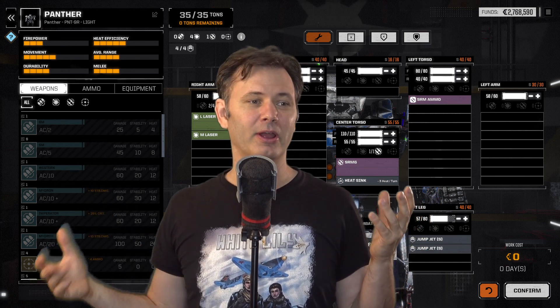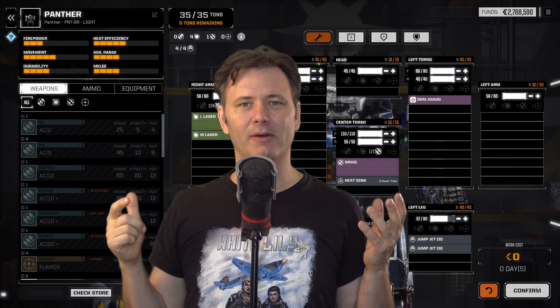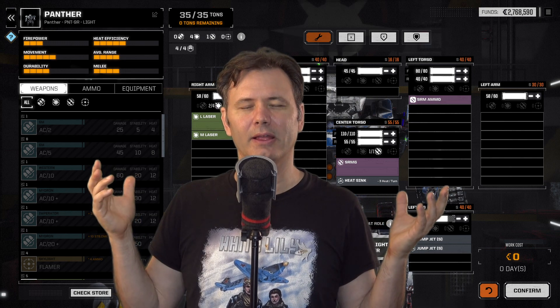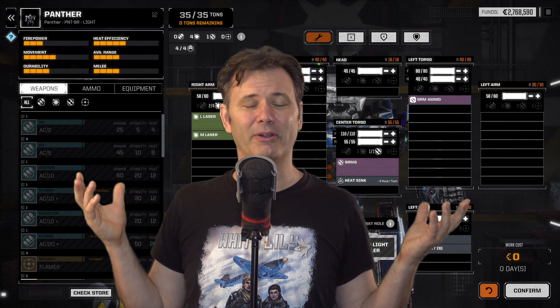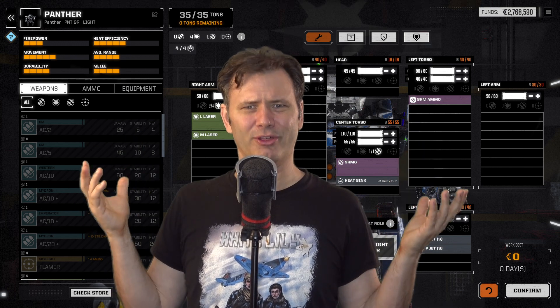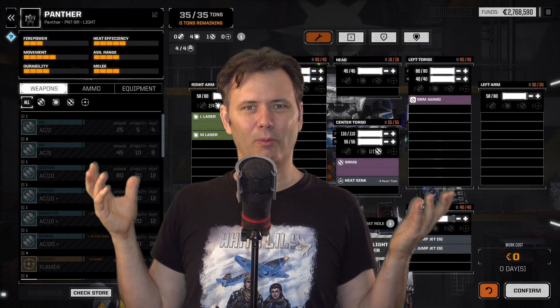You lost the right arm? Here, grab the right arm off of that Griffin you blew away. Of course they're going to be Frankensteinian, and of course you're going to end up with all kinds of variations. Really, when you think about it logically, there's no other way to do this.